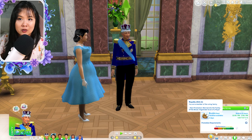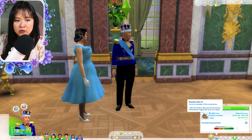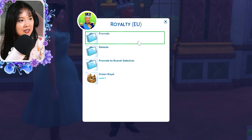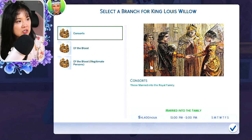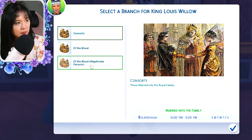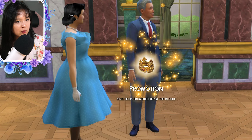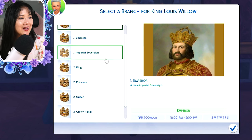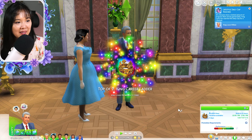I use UI Cheats to promote him — I'll link that mod below. For those who don't know, mods can only be downloaded for PC and Mac, not console. Using UI Cheats, I right-click the career picture and promote. He starts as a crown royal, and I promote to branch selection. We have consorts of the blood, of the blood illegitimate, and legitimate members of the blood. He's of the blood, so I promote until we get to king — and there we go.